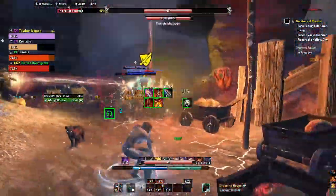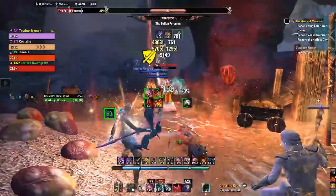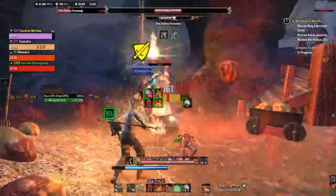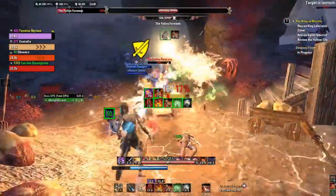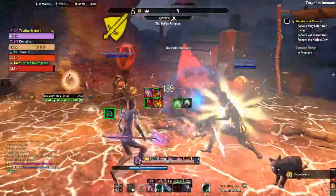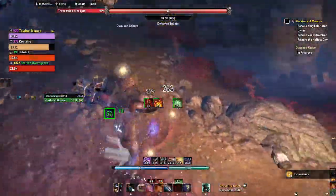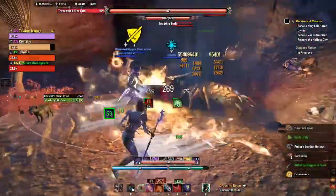So at first glance, this set looks good, right? It's 600 damage, which is a lot compared to, say, Silks of the Sun, which is only 400 for all of your fire damage, or Law of Julianos, which is only 300 damage.